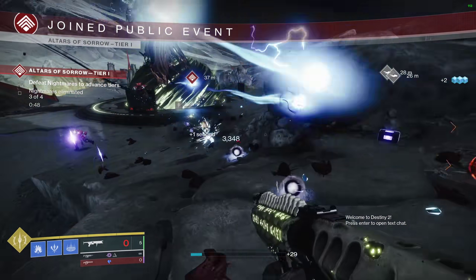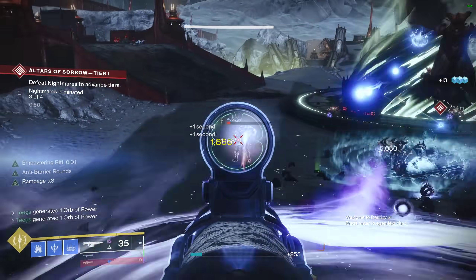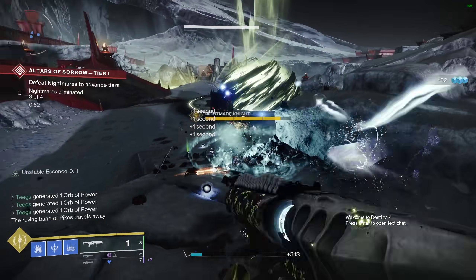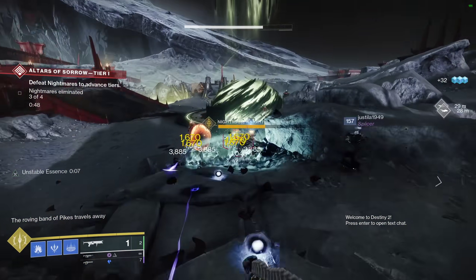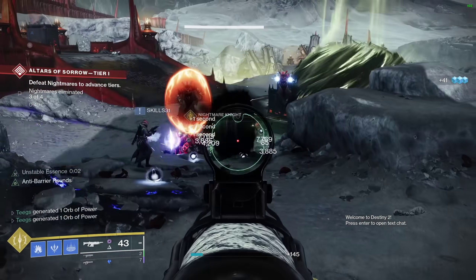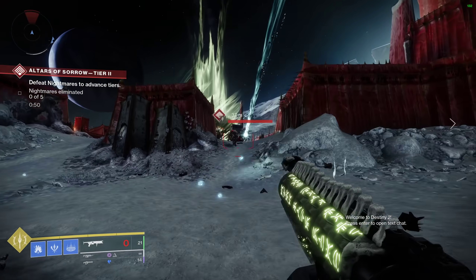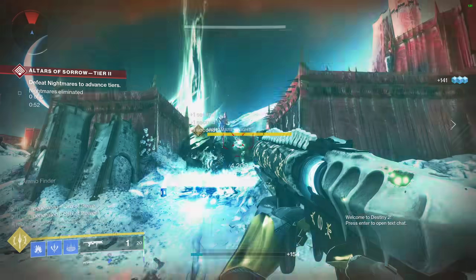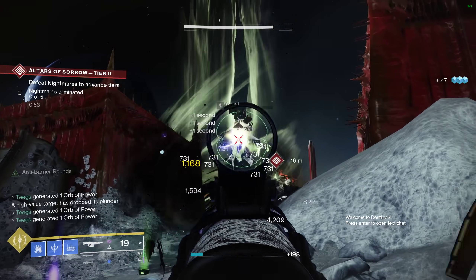Finally, we have a grenade launcher that has somehow gotten better over the years. The original quest to unlock the catalyst was heist-themed, and getting this exotic out of the Monument to Lost Lights for as shockingly cheap as it is feels like you just stole this thing. Witherhorde is an exotic kinetic grenade launcher that is arguably the best Season Pass weapon ever released — a go-to staple for both DPS and crowd control.